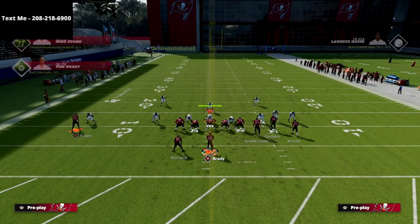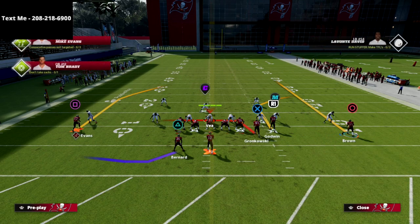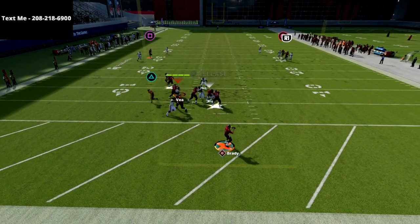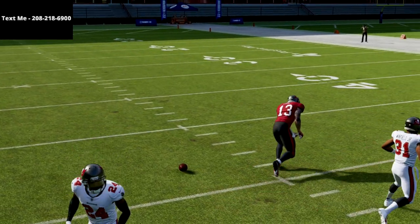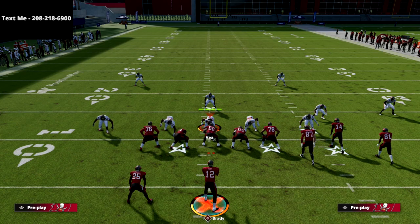I also really like this against man coverage. Man coverage does a little better this year than in previous years at stopping this route — it's going to push him to the outside — but once he gets that inside position, just pass lead inside and we're going to hit that secure catch over the middle of the field. So that's Cover 2, Tampa 2, Cover 3, Cover 4 quarters all covered.